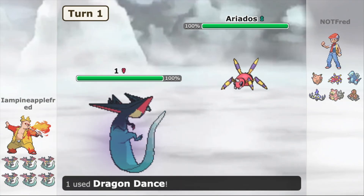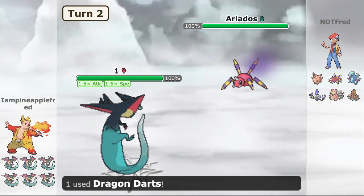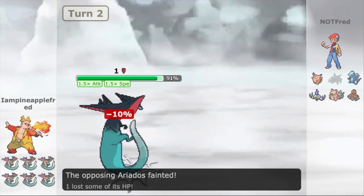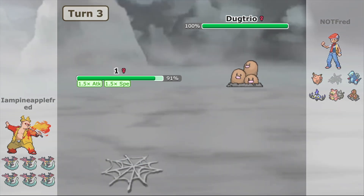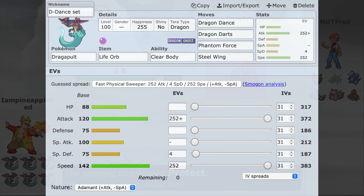For our first set, we have the classic Dragon Dance set. Everybody knows how this works, but for those that don't: you first need to set up at least one Dragon Dance. Obviously if you can get them all going, then you've basically won the game — it should be game over from there. This Dragapult has a Life Orb to increase damage output and has the ability Clear Body. You could switch between Clear Body and Infiltrator, but I decided to run Clear Body here just in case there are webs.